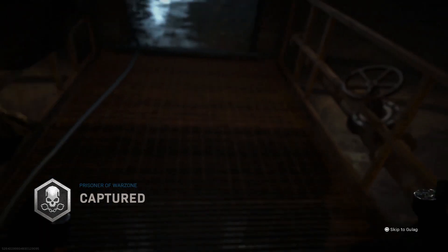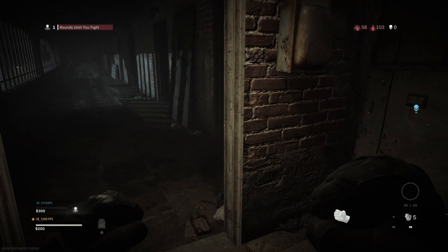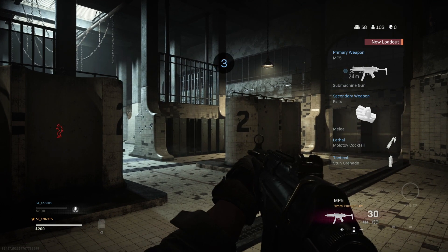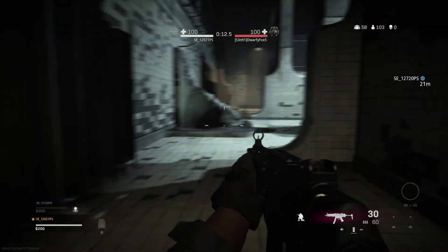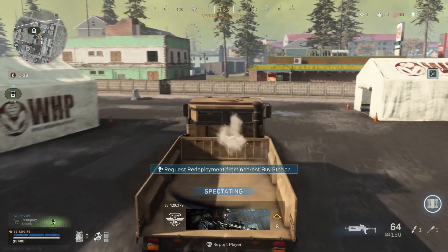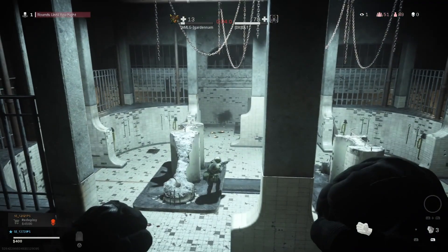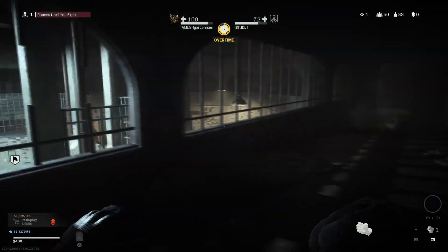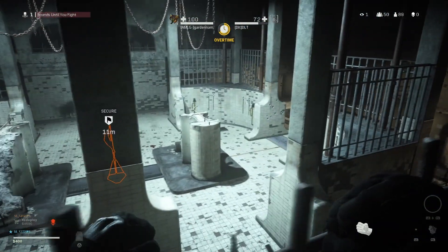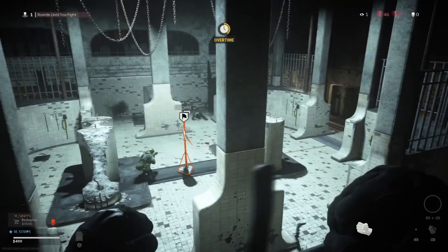If you lose your first life within the game, rather than it being game over you get one chance to win your way back in. The Gulag is a 1v1 match which you must win to continue playing. If you are playing a solo match, the Gulag is literally your last chance to keep playing. In team modes however, if you lose you can spectate your team and if they collect enough in-game currency they can buy you back into the game. Once in the Gulag you usually start in a waiting area where you can watch other players fight whilst waiting for your turn. If you press R1 (RB on Xbox) you will throw rocks, which can be helpful if a teammate is currently fighting as it can distract the opponent.